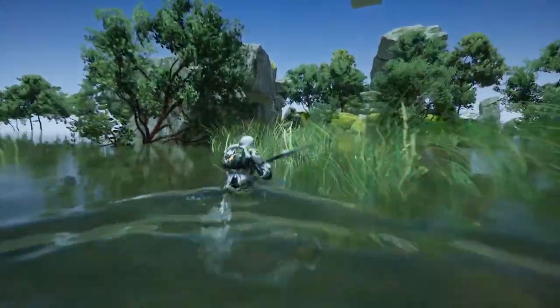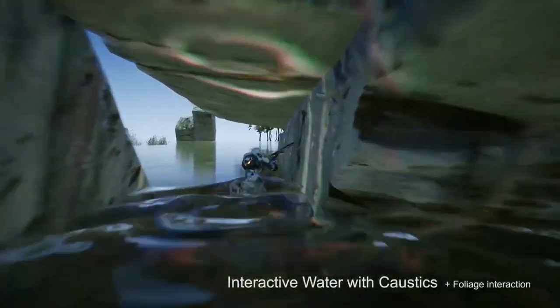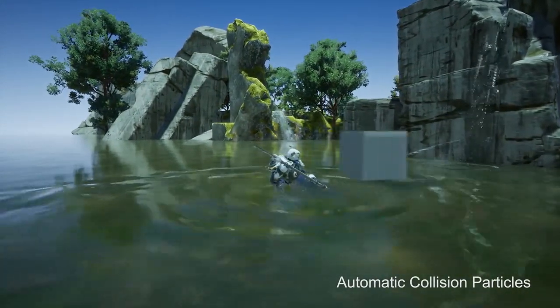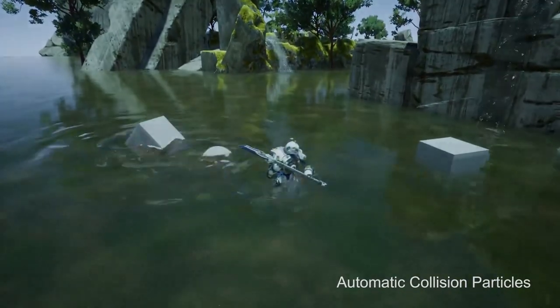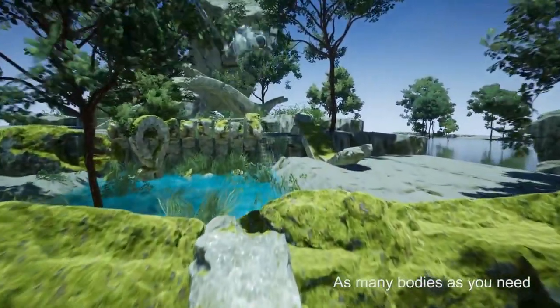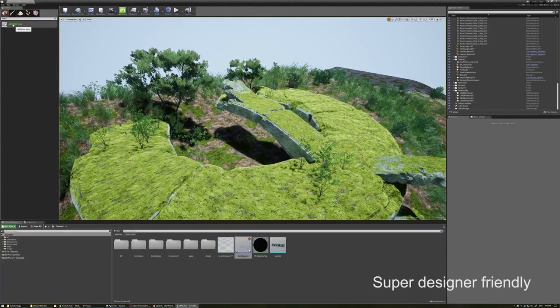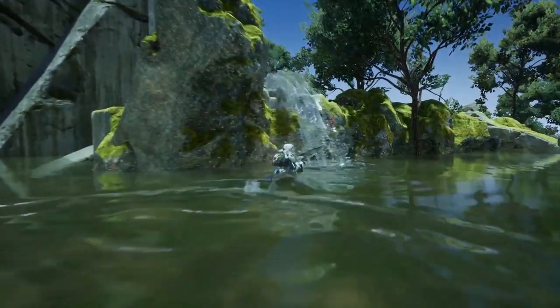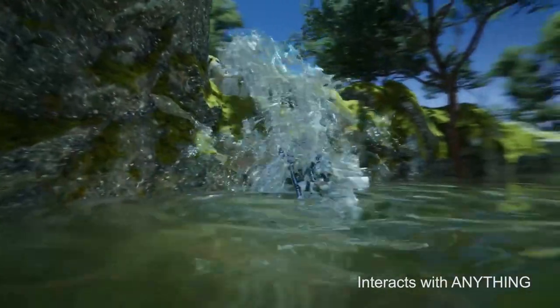Our penultimate freebie this month is Unified Interactive Water System by eGray.io. This is a fantastic solution for adding dynamic bodies of water to your levels in Unreal Engine 4. Features include real-time fluid interaction with caustic reflection and refraction, automatic interactions with any object, mesh or even particle effect, underwater post-processing and it's easy to customize in editor or via blueprint. This is a fantastic solution for water so make sure you get it whilst it's free.